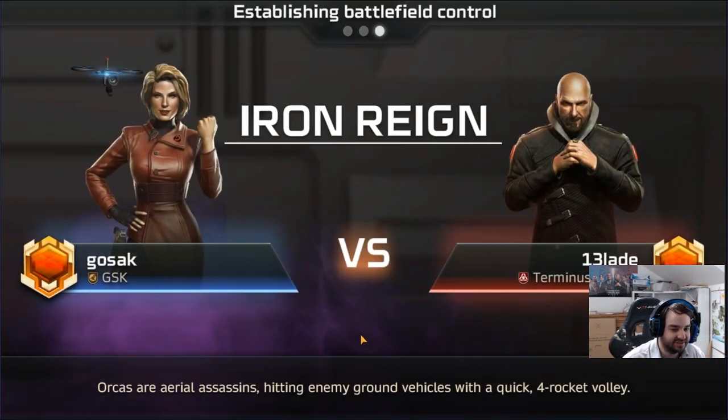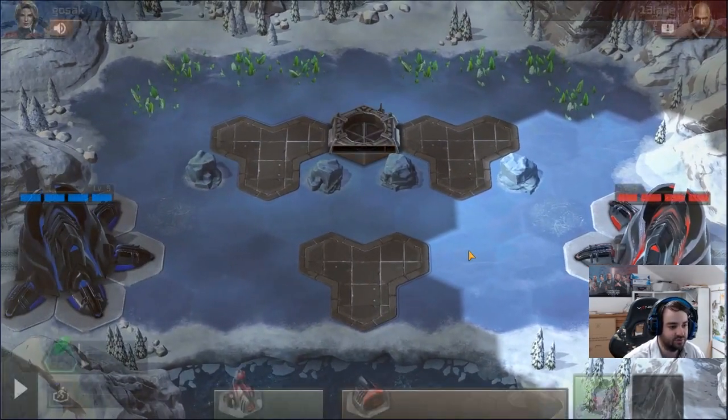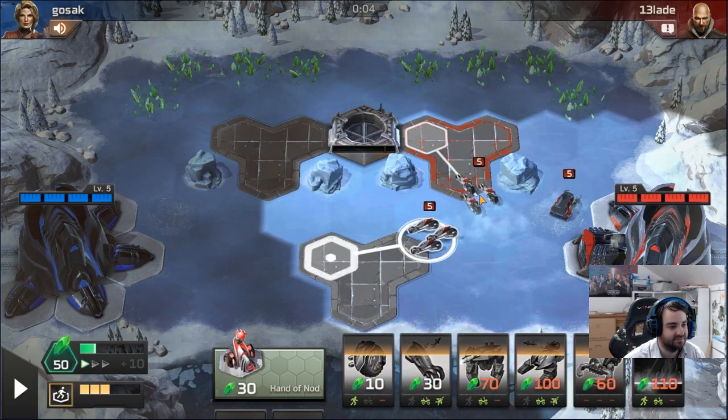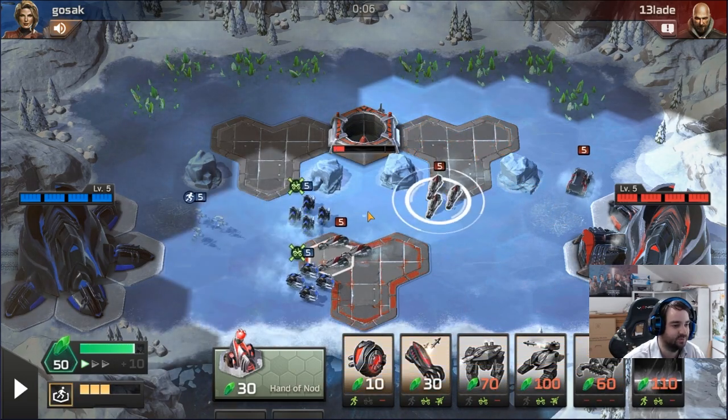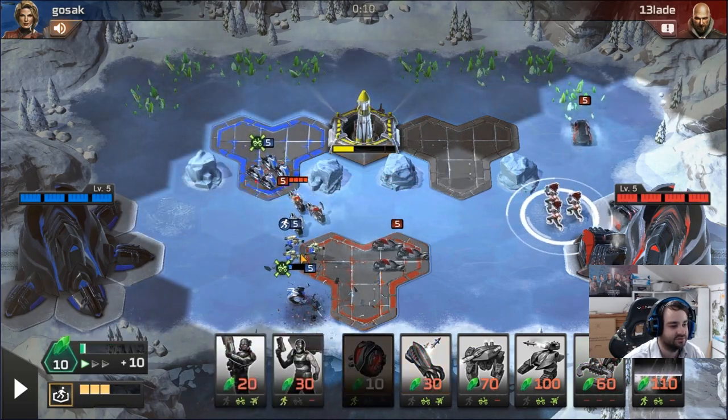Iron Rain is a very silly mode. I actually don't really think wheels make sense in this deck because in Iron Rain you often want to open bikes anyway. Opening double bike is really strong — they're fast, they do decent damage, you get bike-bike-harvest so you get the missile charging immediately. He's opened wheels and gets immediately punished because I've got these bikes. Now we're going straight into fanatics.